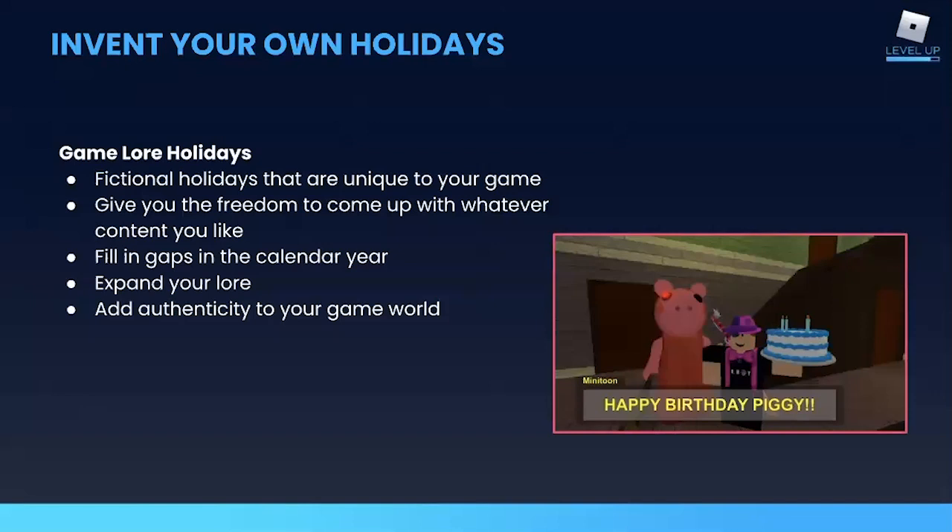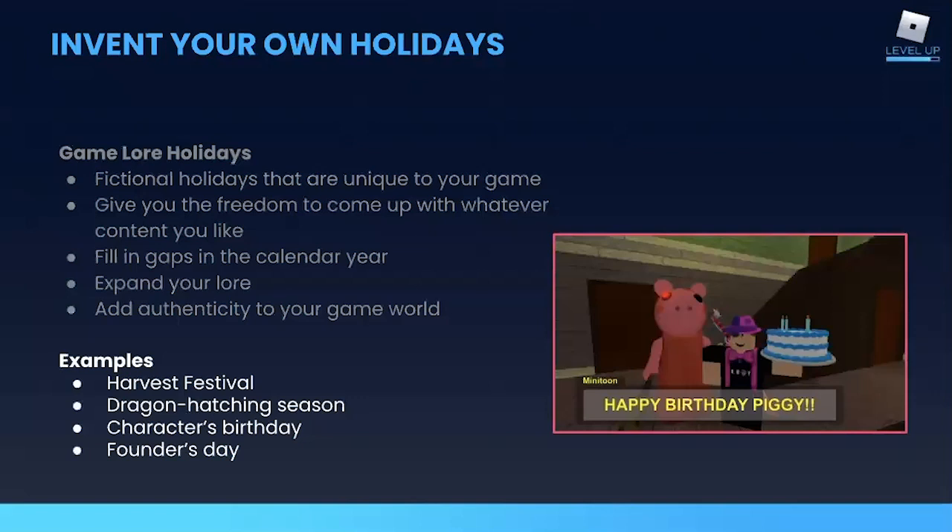Another option is to just invent your own holidays or events that are part of your game's unique lore, which gives you total freedom to come up with whatever holidays are celebrated in your world. For example, if you have a farming game, you can create an annual harvest festival for whatever crop is popular in your game. If you have a fantasy game, maybe there's an annual dragon hatching season, or a prominent character that your fans love — you can celebrate their birthday. Even if you have a fictional town, you can provide some history for that town with a Founders Day. Events like these make your world feel more real and alive and help connect your players to the story of that world.